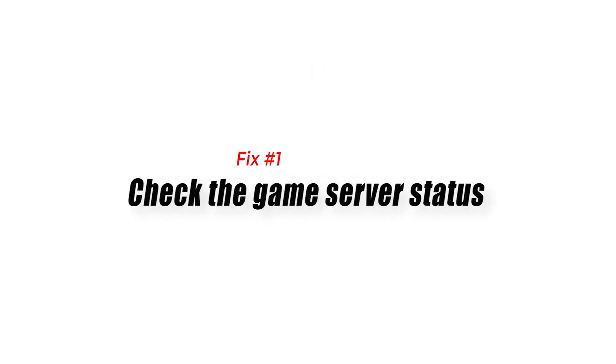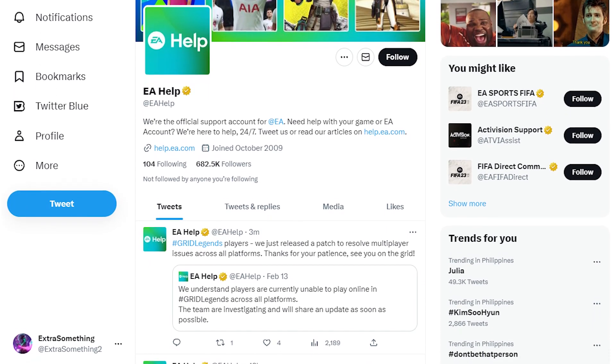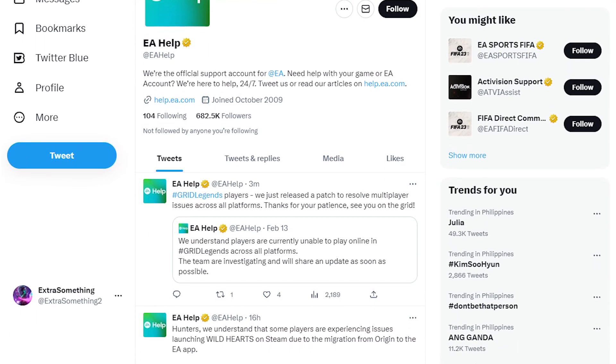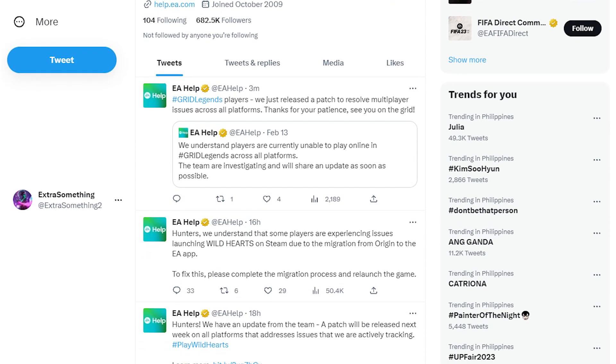Fix one: check the game server status. You can check for any ongoing server issues by either going to the official EA website or by following the developer's Twitter page.